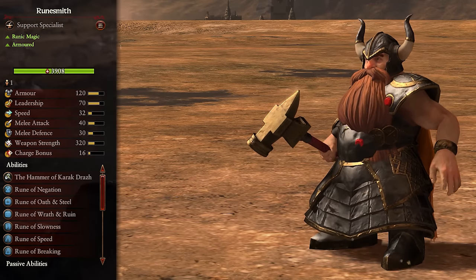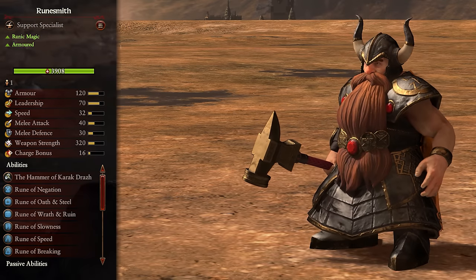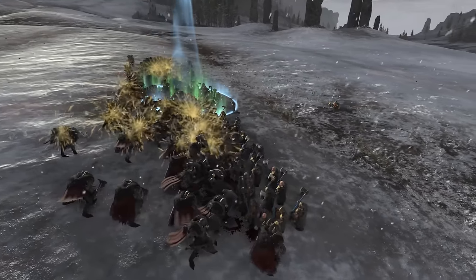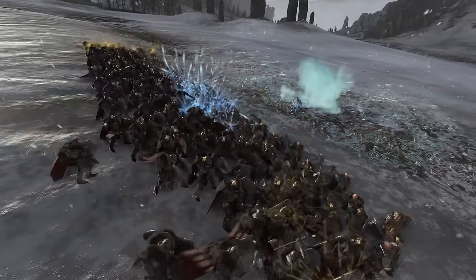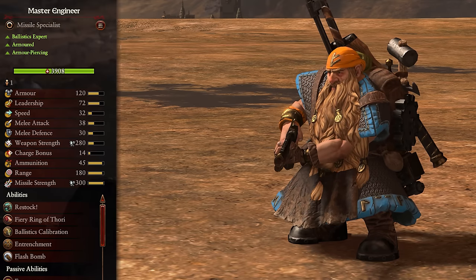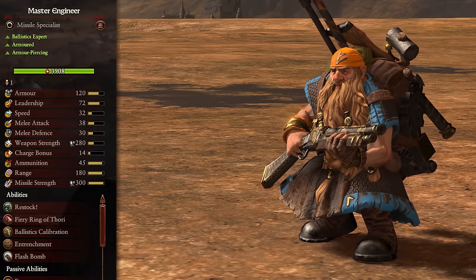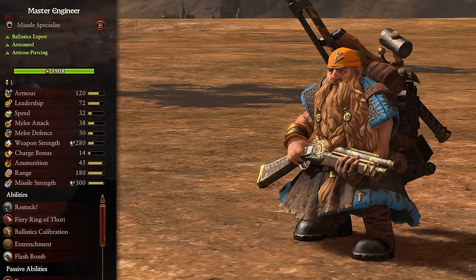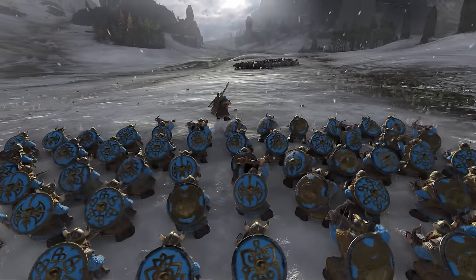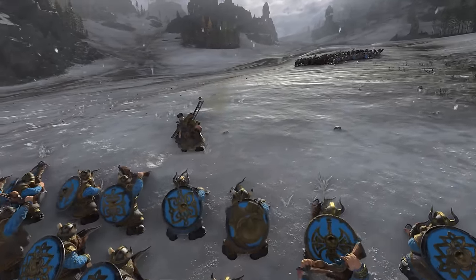Next we have the generic Runesmiths, and these have access to runic magic and are armored. Again, similar to Thronit, these Runesmiths lose damage and resistance for more armor. Other than that they can be used more or less the same — maybe throw them into the front lines if the enemy has something weak, but focus on keeping them alive and casting as a priority. Finally we have the Master Engineers. These are ballistics experts, armored, and deal armor-piercing damage. Very similar to Dramat, but trading the resistance for armor. Keep them at the back and firing, whilst buffing units with their abilities.